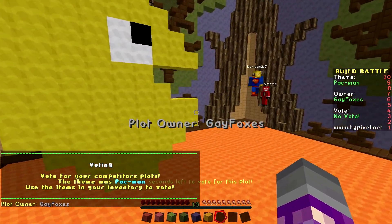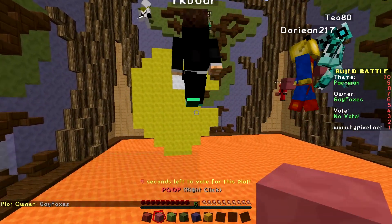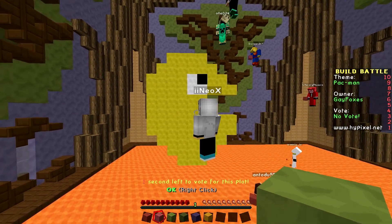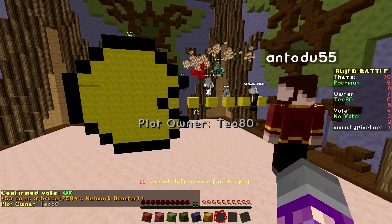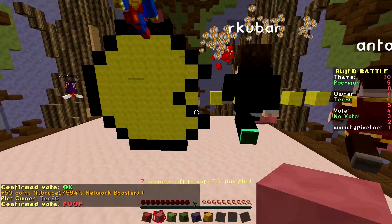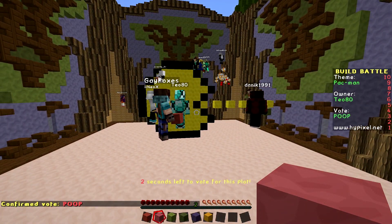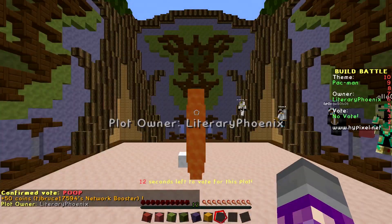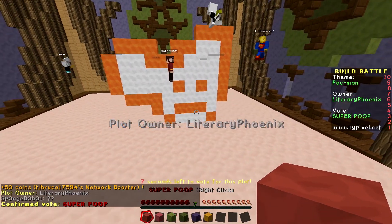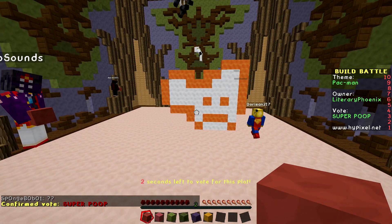It's time for voting. Here we go. At the bottom you've got different ratings — Super Poop to Legendary — and you right-click on the one you think it is. This one's alright. This one I would give the title of Poop. What is this? This is Super Poop. This is not Pac-Man. Because it's not Pac-Man. That's not Pac-Man. I can't wait for people to see mine.